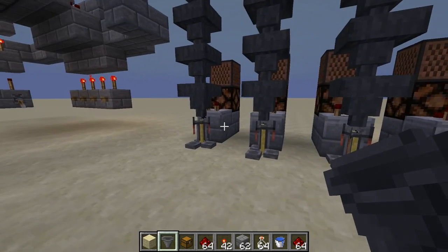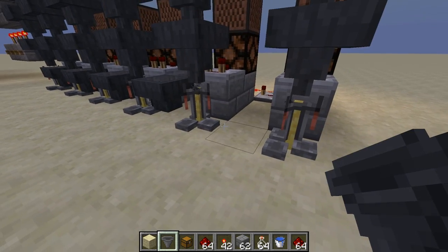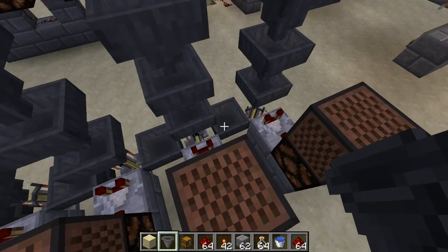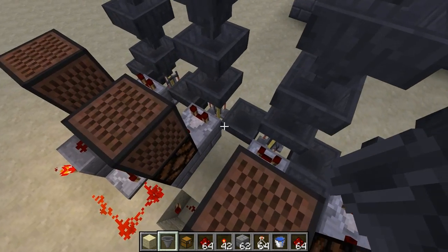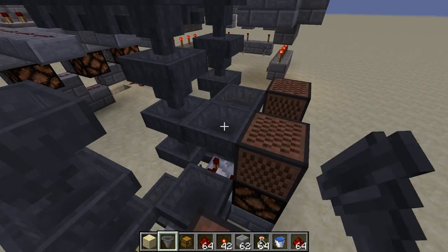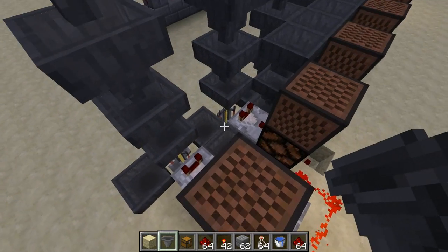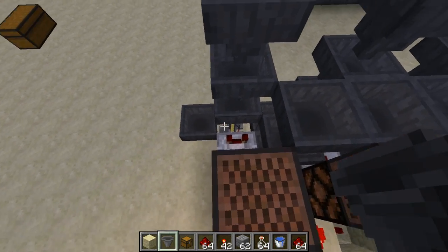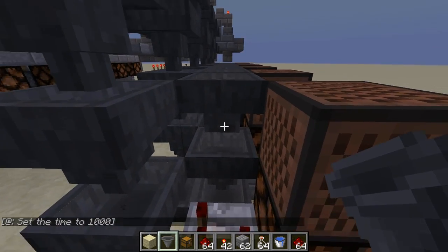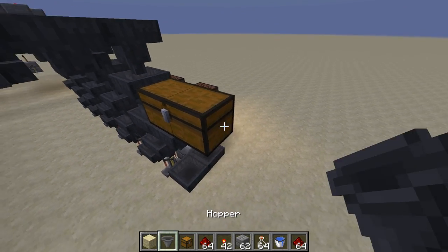Now we'll do the water bottle refill system. First put a hopper pointing into the side of each brewing stand — it's going to insert the water bottles. Now make it so that one source feeds all of these: put another hopper on the side of each to get it out over here. Then make this go up a couple, and make this one main line go across. Each of these hoppers on the top should be pointing sideways. Then get this last one over here and go up this way. Then start placing the storage — get some chests, with a hopper pointing to the side.